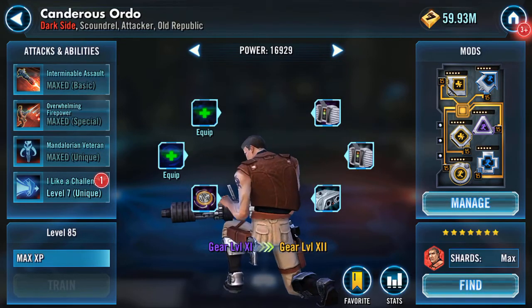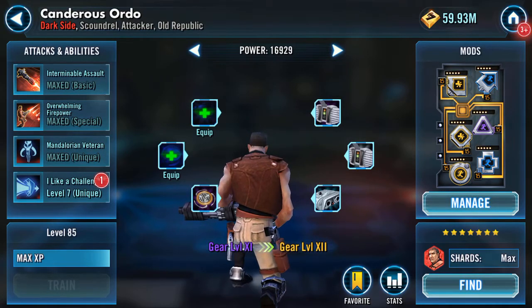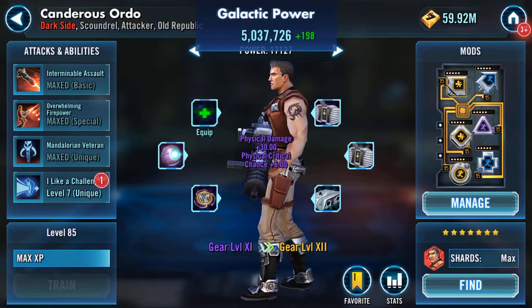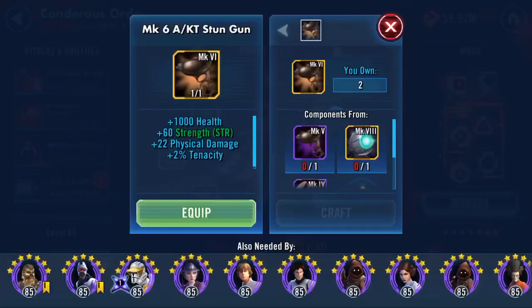So why am I doing this? Because, obviously, as you can see, there are two green pluses. Here's the first one: it's going to add 30 physical damage and 6 physical critical chance. And this one here is 1,000 health, 60 strength, 22 physical damage, and 2% tenacity.